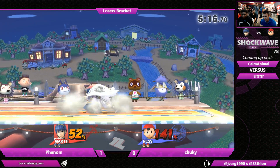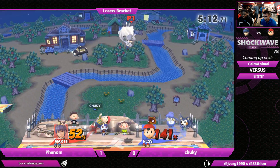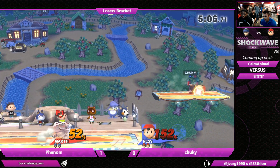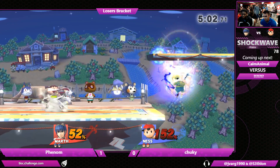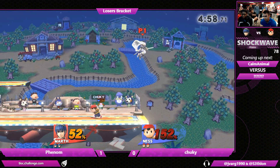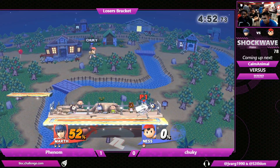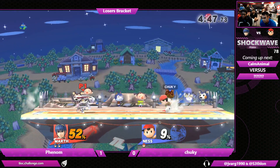He just stopped being out of it — I actually like that decision, because even though it gave his opponent a punish, the punish was not a grab, and grab is what Chucky would have gotten the most reward off of at the moment. Up there almost to the point where it's going to get killed. A little bit too far away to get the run-in power shield punish. That'll be it — now Phenom is a stock away from advancing to losers top eight.